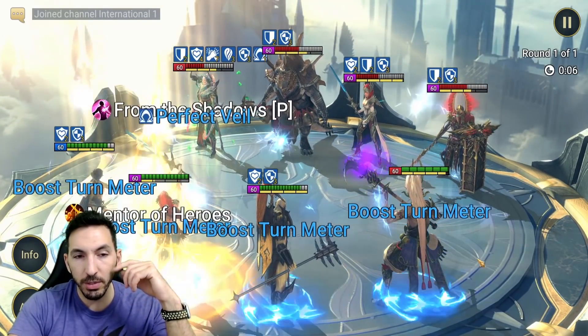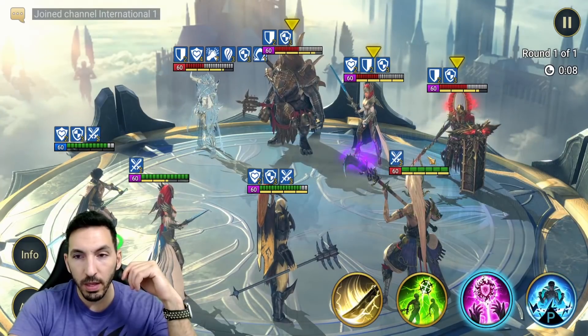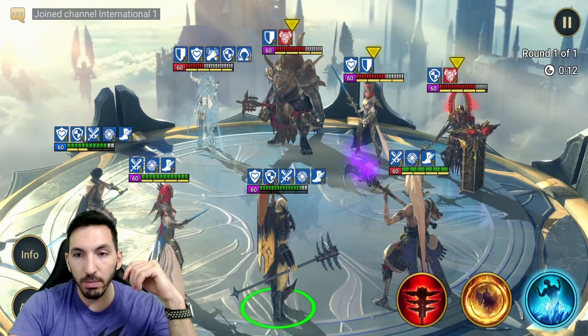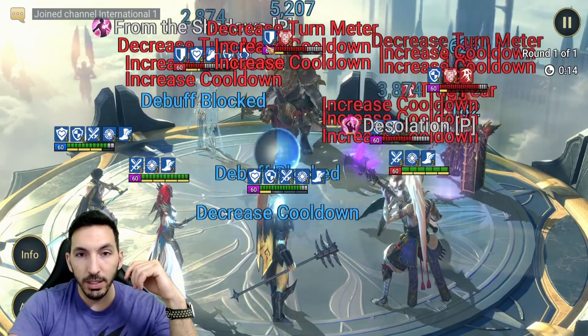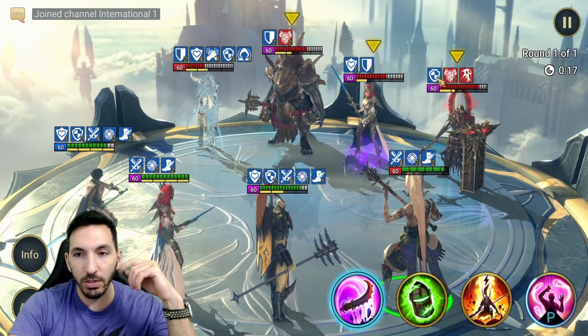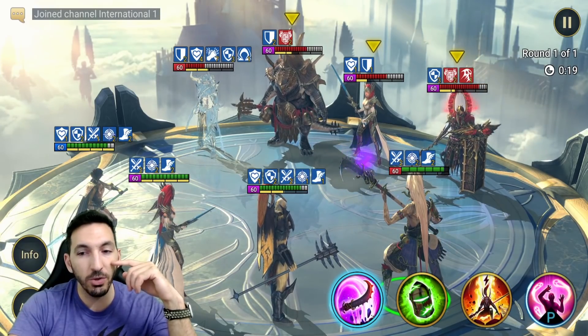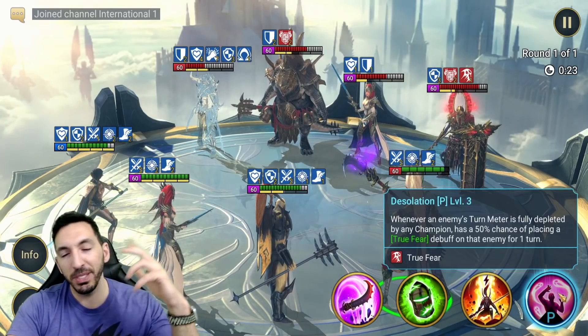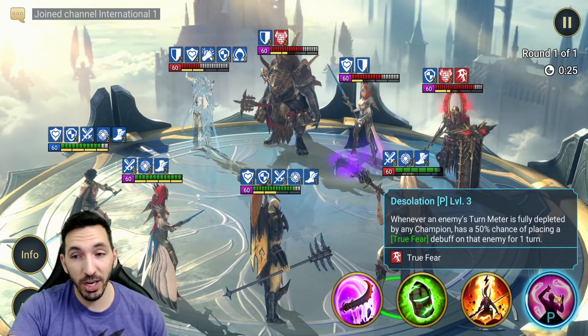Do the turn meter boost, then buff everybody up. There's some block buffs. Decrease the turn meter... there is a True Fear! We got the True Fear at least on one of them. So it did work, but it's just a low chance — honestly a 75% chance. It's not like my Schaltz's True Fear, which has an effectively guaranteed application.